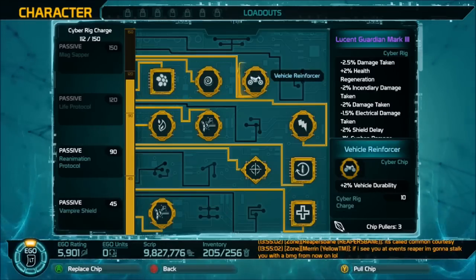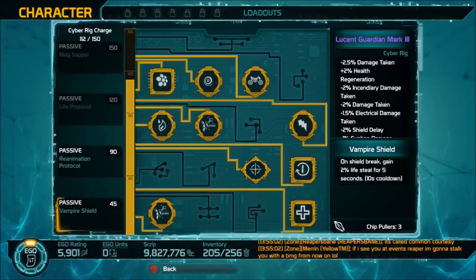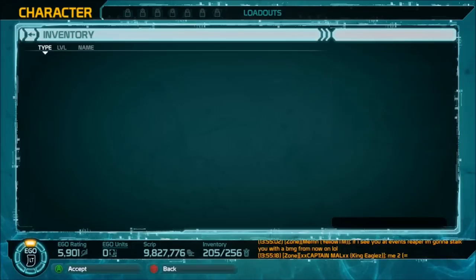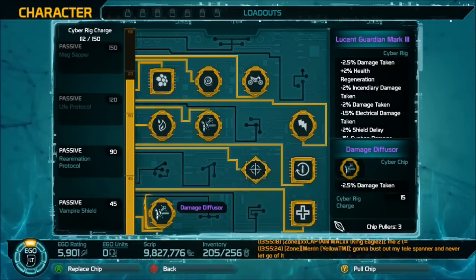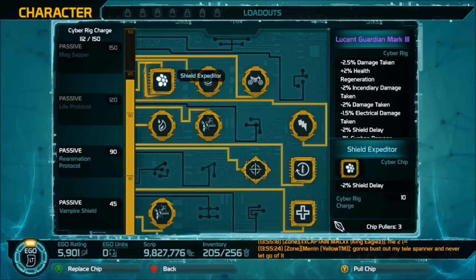You come in here, thumb over, and you can highlight every one of these slots and simply click. If you had something available, you click on it, select what it is, then hit A to accept, and that will instantly put it into that slot so it's equipped.